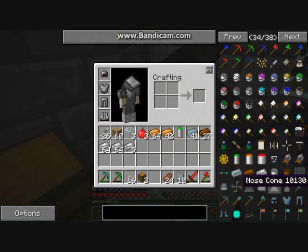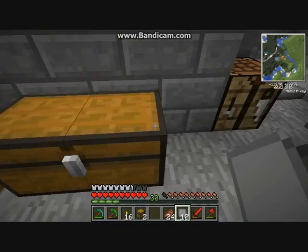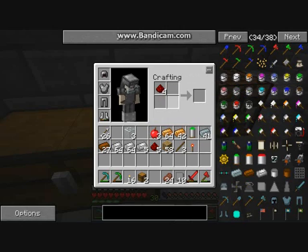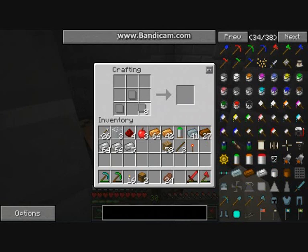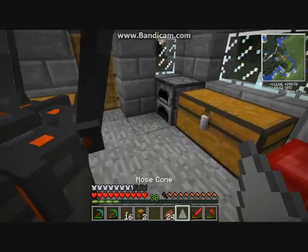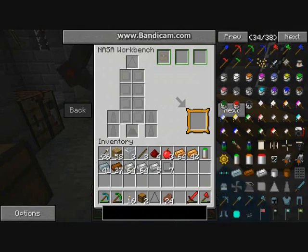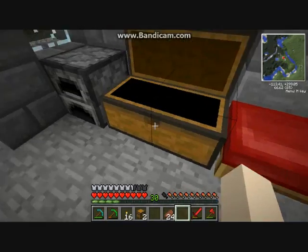What am I making first? The nose cone is what I'm making first. I need a redstone — a redstone. Let's make a redstone torch. And this is going to be the nose cone. There we go, nose cone made. Can I stick this in and will it just fall out or will it stay in? It's not staying. So I'm gonna have to just do that.